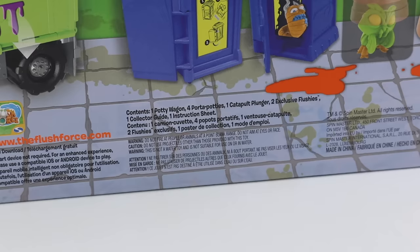Contents: one potty wagon, four porta-potties, one catapult plunger, two exclusive flushies, one collector's guide, one instruction sheet, and more fine print if you really like that.